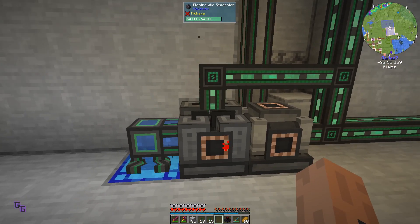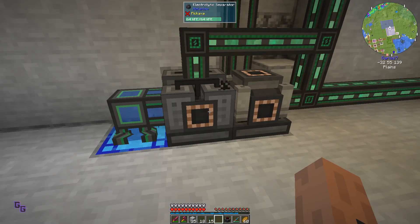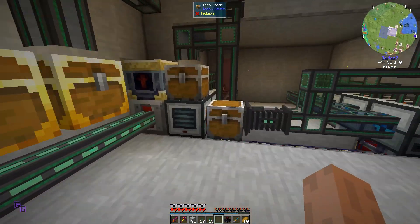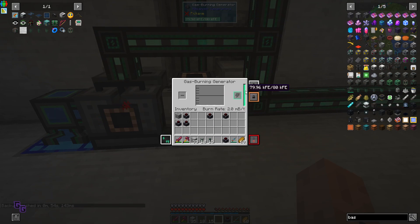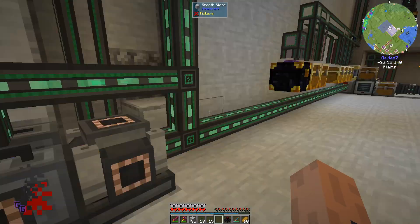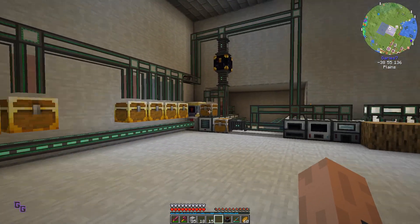It looks like it's going. Oxygen - dump excess. Okay, it's going down and we're not even running this. This is passive. We are going down - how many of these do we need? And still we're not running anything, not my machines downstairs, not this, nothing.